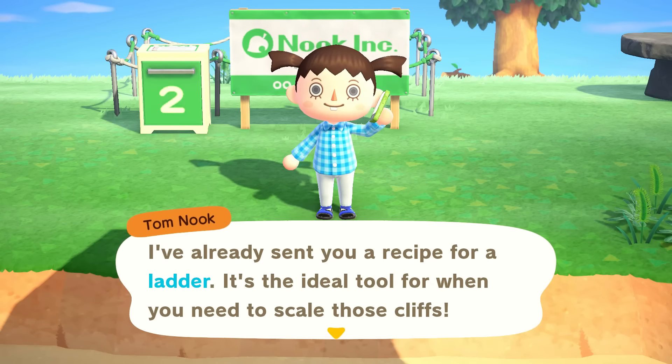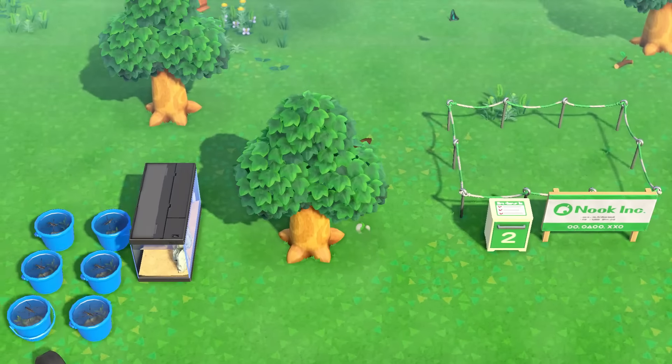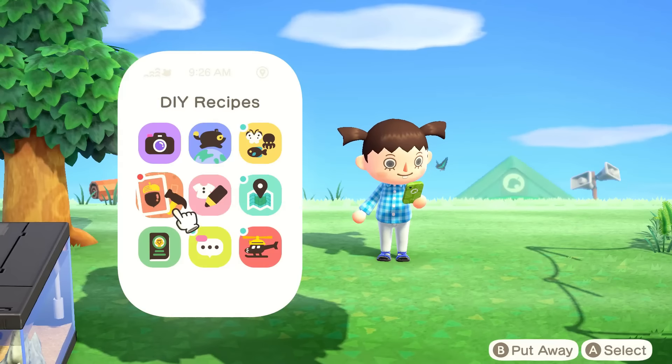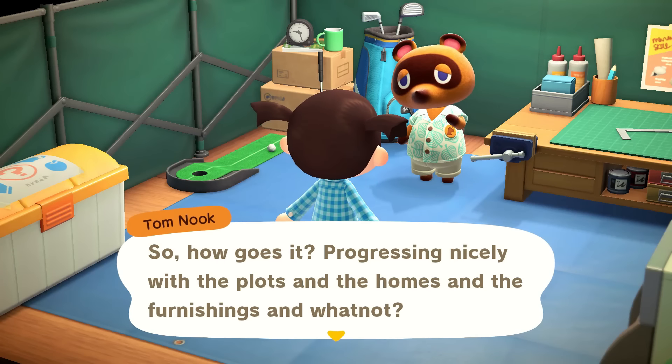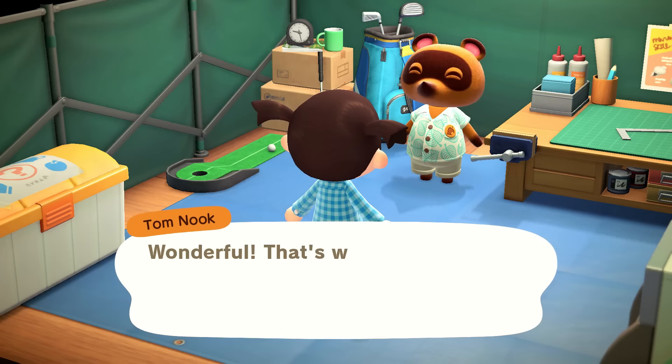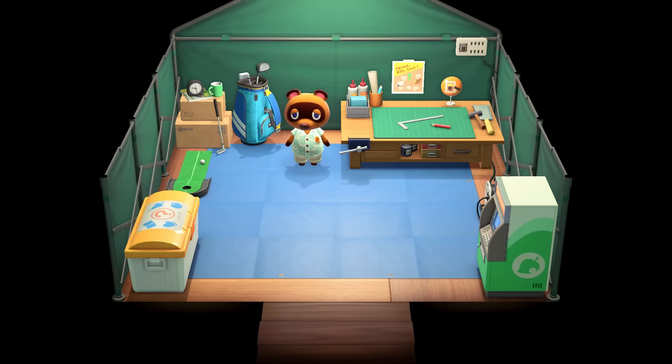This is the plot that I need flowers for — I really don't like this one. I need to go on the cliffs and grab a bunch of flowers. I didn't even have a ladder yet, but Tom Nook gave me the recipe, so we're good. Everything's going smoothly except for the fact that Dora is not on my island. Ladder has been built.